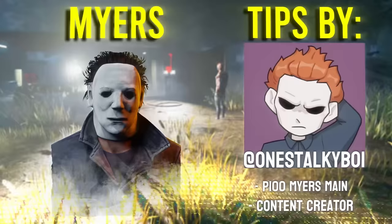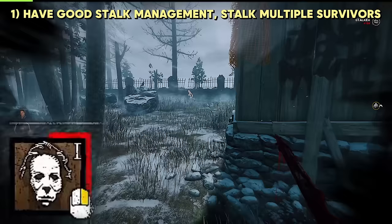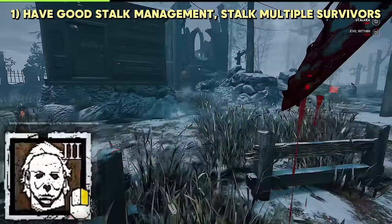Myers by OneStockyBoy. Be wary of your stalk management, especially at the beginning of the game. It might be very tempting to get all the evil within as possible from the first survivor you see and get closer to tier 3, but that also means that later in the match, you won't be able to get close to tier 3, or worse, not even pop tier 3 when you really, really need it. This can be the difference between winning and losing a match.